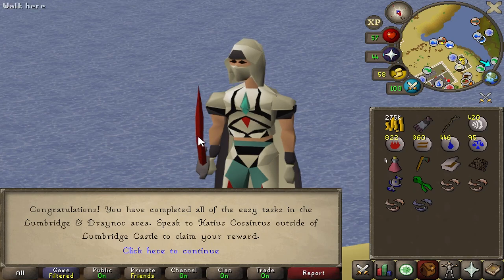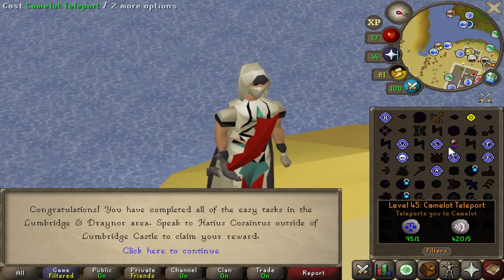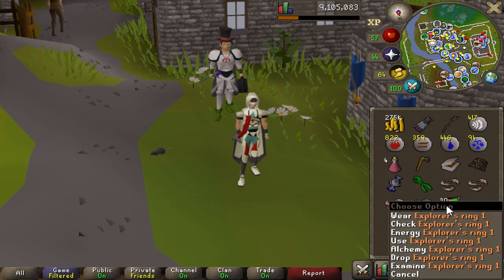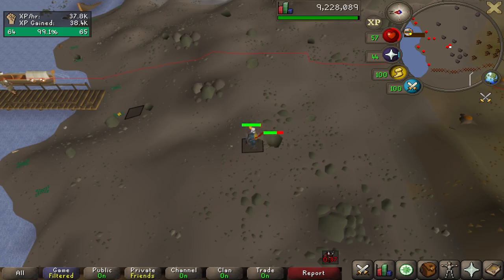Welcome back everyone. Starting the week off, I wanted to complete the Lumbridge and Draynor easy diary to get the explorer's ring, because I'm sick and tired of running to Draynor. However, it turns out the first tier of the explorer's ring doesn't actually give you a cabbage patch teleport. So another goal of mine for the week is getting a dragon defender. We're closing in on 65 strength, and then after that we're going to hop on to 65 attack, which will get us access to the Warrior's Guild.